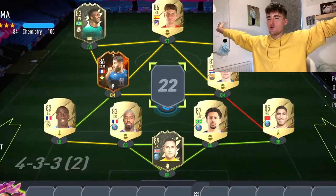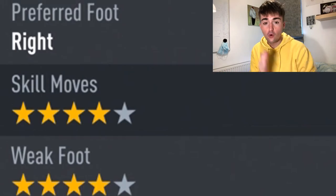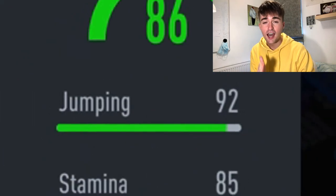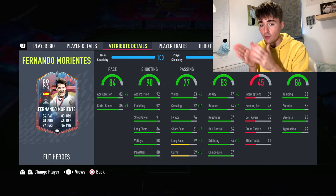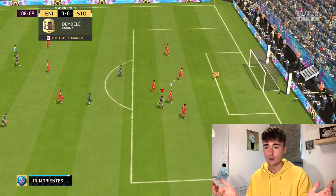In the striker position we have Fernando Morentes — four-star four-star, high attacking work rates, insane shooting, good pace for a tall man, 92 jumping and 96 heading accuracy. He is my main target from corners and crosses — anything that involves a ball in the air, he is your guy. His finishing is just impeccable.